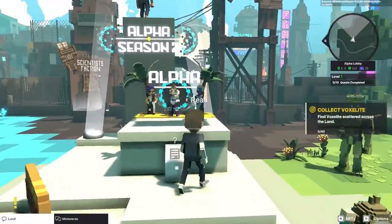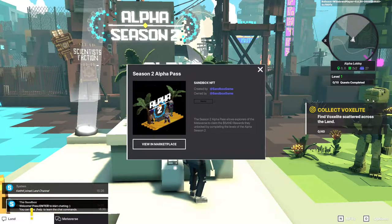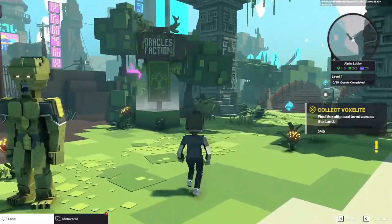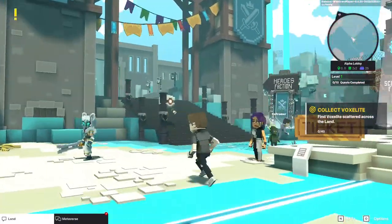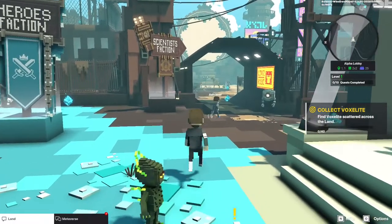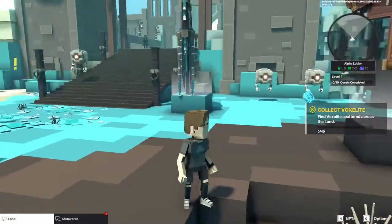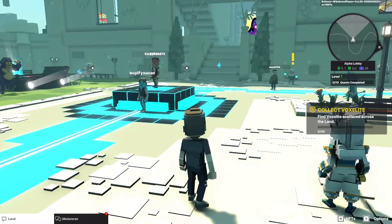You can actually buy or bid on the alpha season two pass, but they're pretty expensive so we won't deal with that right now. You can see there are a number of different areas to go — they're called factions. There's the Oracle's faction, the Heroes faction, and the Scientist faction — three in total. Each one has a portal of its own that will take you to its area off of the alpha lobby when it opens up.